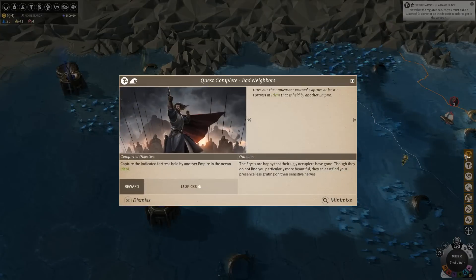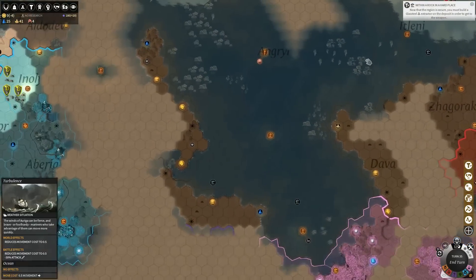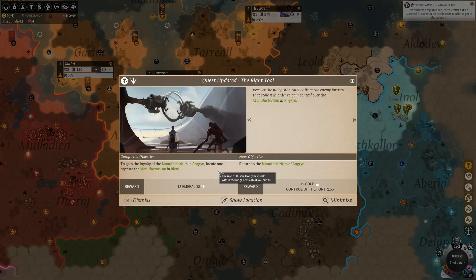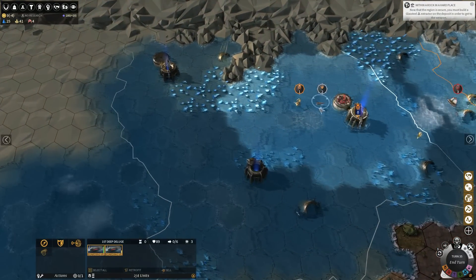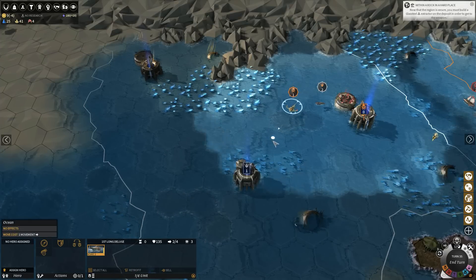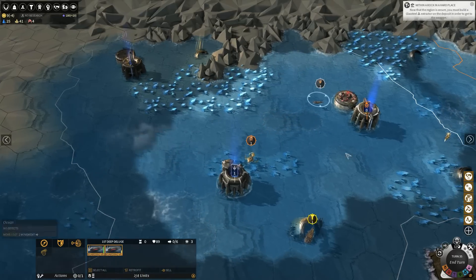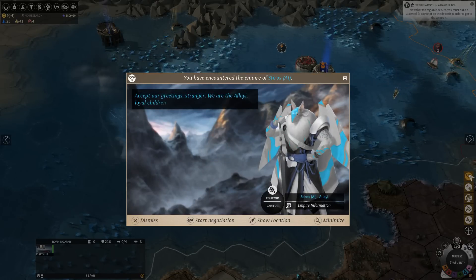We now have Palladian income. We captured this fortress, which makes the fortress in its region ours. It looks like there's only one enemy here — a fireship over there that I'd love to not have to fight. We spawned it as part of a quest, and unfortunately we're probably not going to be able to avoid battle with it. Blue has met us, which is totally fine.